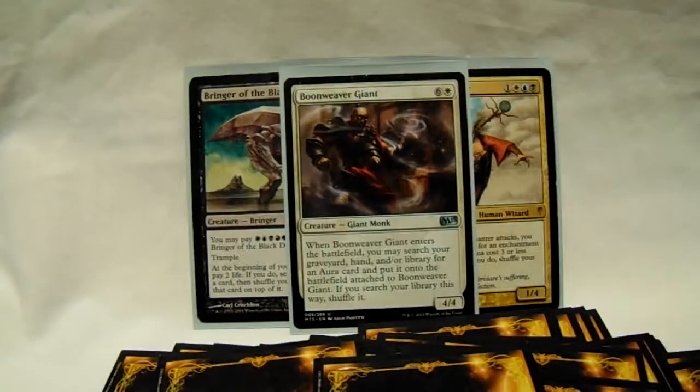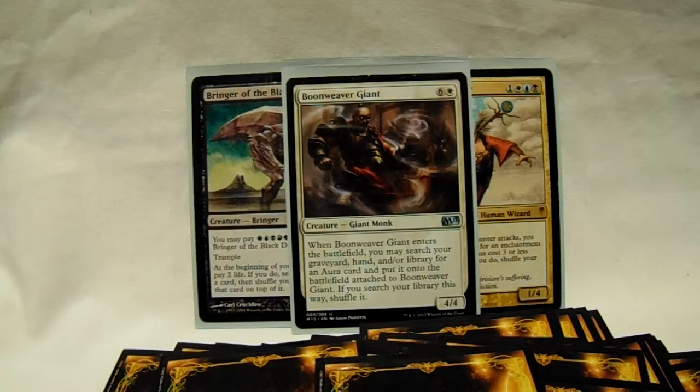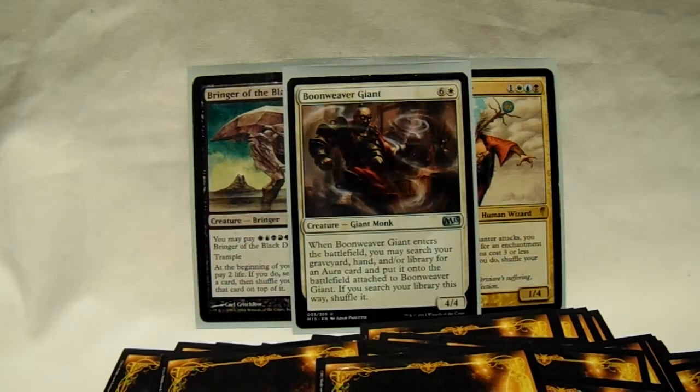Also, Boneweaver Giant — 7-drop, big guy, 4/4, a little expensive. But he has the ability on entering the battlefield to search your graveyard, hand, or library for an aura card and put it onto the battlefield attached to him; if you search your library, shuffle it. If any one of your really big scary auras is not in your hand, or you can't cast it, or it's in the graveyard, or it's in the library — you will get it. He is the perfect base because he gives himself whatever he needs to start. If you have really good things in your hand to pile on after that, great; if there's a few in the graveyard, you'll take one of them; if they're in your library, get it!